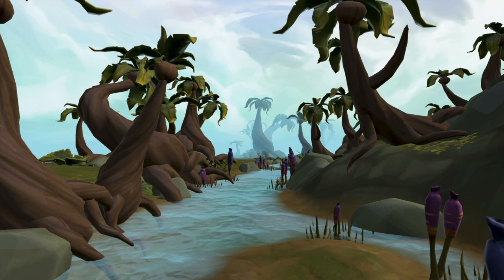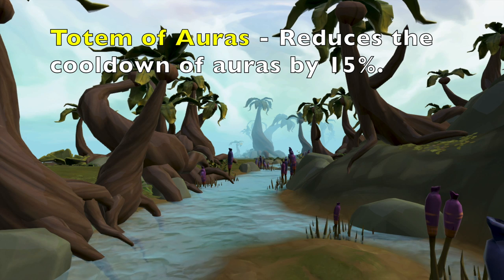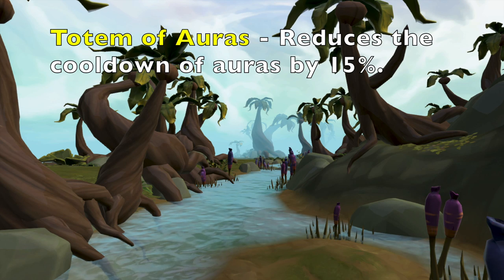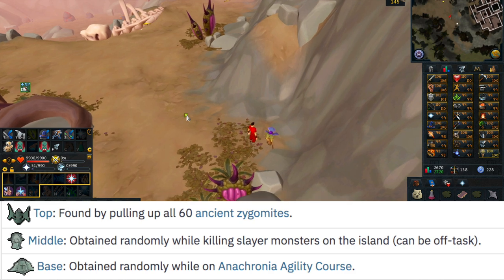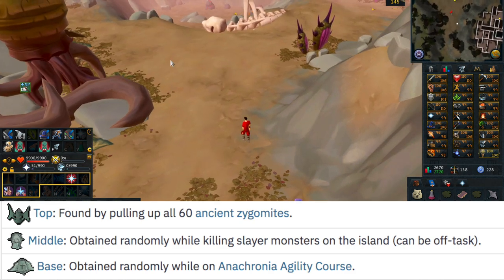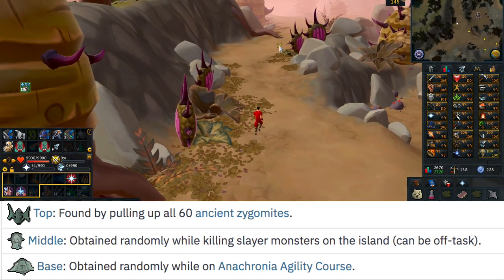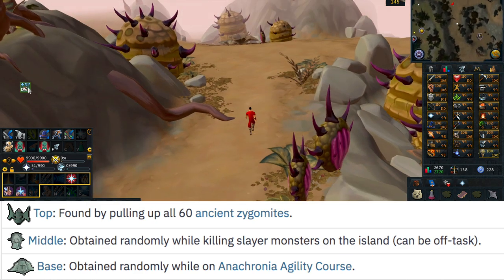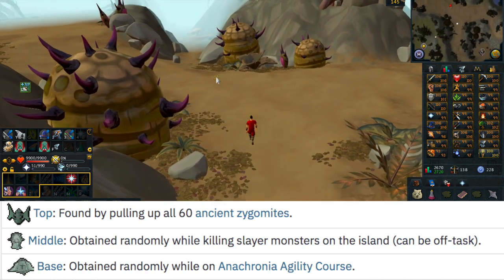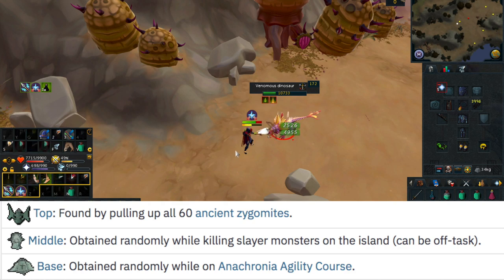As for the seventh and final totem, the Totem of Auras — its ability reduces the cooldown of auras by 15%. The top is obtained by polling all 60 Ancient Zygomites. The picture and location of all Zygomites is in the description. The middle is obtained randomly while killing slayer monsters on the island, and can be off task. The base is obtained randomly while on the Anachronia Agility Course.